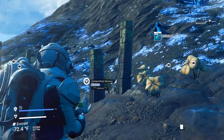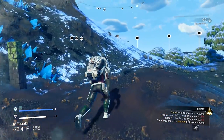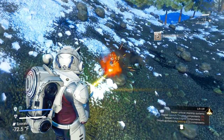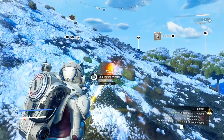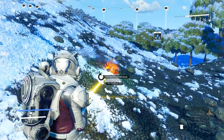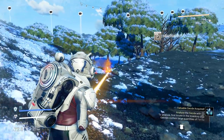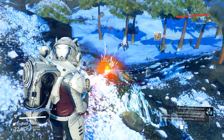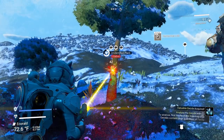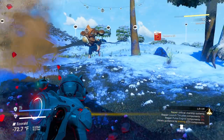We need to go get more ferrite dust, which comes out of rocks — not cave rocks that give cobalt, but regular rocks. Mine a whole bunch of rocks to get a lot of ferrite dust. We also need dihydrogen crystals (blue crystals) — get those as well. While we're out here getting ferrite dust, also remember to get carbon out of trees and plants, because carbon can fuel a lot of stuff. You're going to need a lot of it.